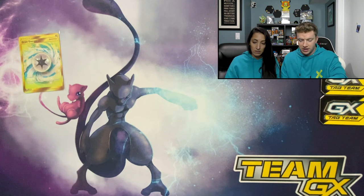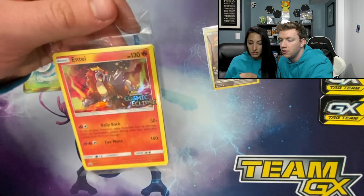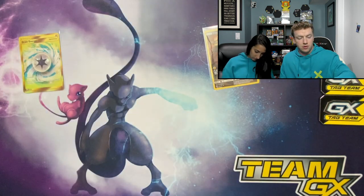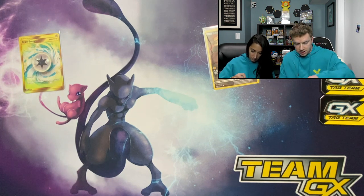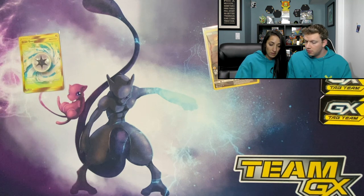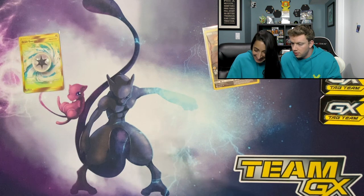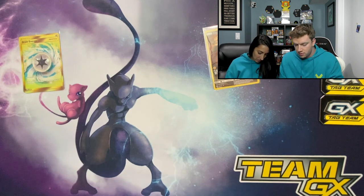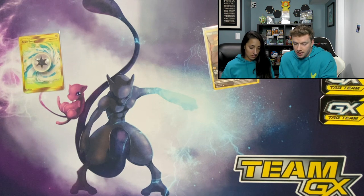You guys decide — come on, help me out here. I got Entei as my promo card. Boom, there's Entei! Crack in four more of these bad boys. Who's this? Fione, Fione, Fione — oh he's so cute. You want to open yours first? Okay, I'll go first.